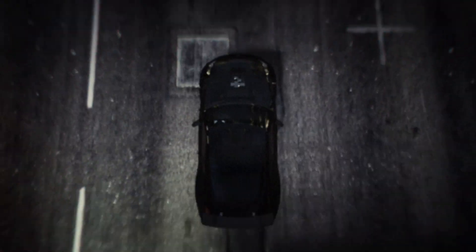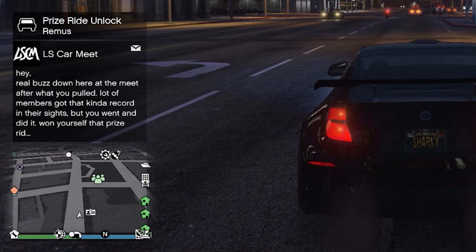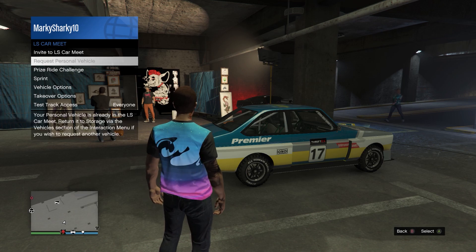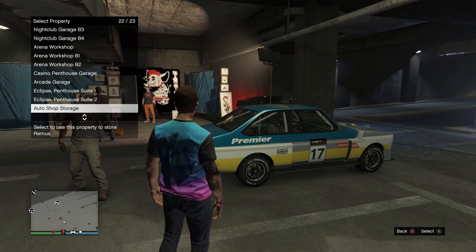Today is the third day since the update came out, so I have now done all of the races I need to and unlocked the Prize Ride. To claim it, you just have to go to the Prize Ride section of the interaction menu and select Claim Prize Ride. You can then choose a garage to store it in, and voila, it's yours.